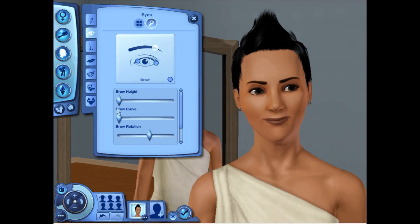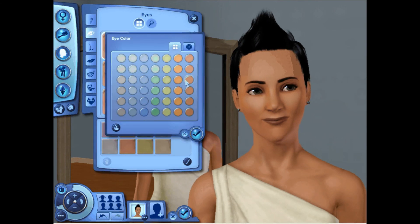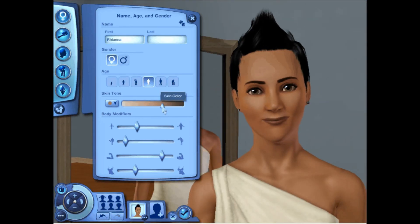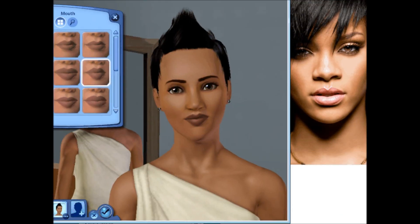Rihanna has very straight eyebrows, and in the picture we have, she has a very serious look on her face. Just by changing the eyebrows just a little bit, you can actually completely change the way the person looks.